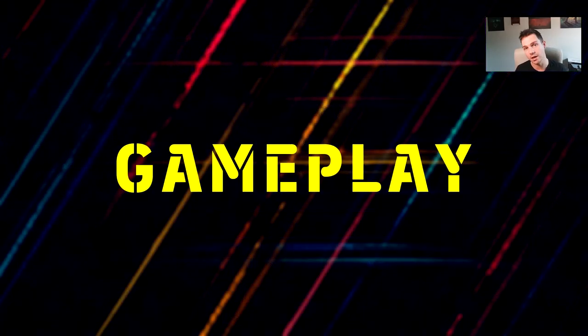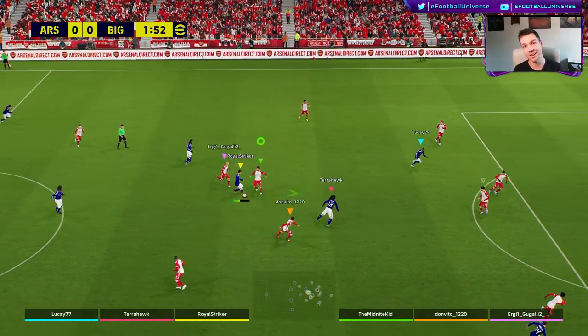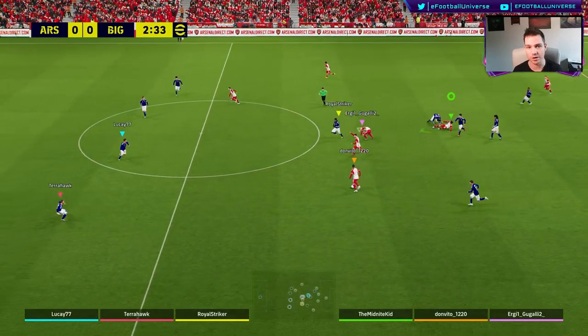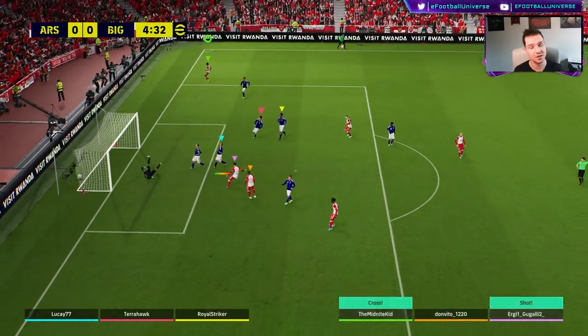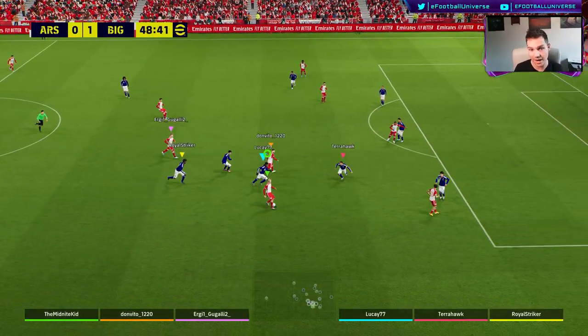The next point is gameplay — probably the biggest issue with co-op right now. I could make a 40-minute video on gameplay, but I'll streamline it. The biggest problem I have in co-op is the bunching of players, even when you're not controlling them. There are multiple players, multiple challenges, lots of collisions — it just doesn't flow. It means you've got six or seven players chasing the ball at any given time, especially with how defensive and aggressive the AI is.